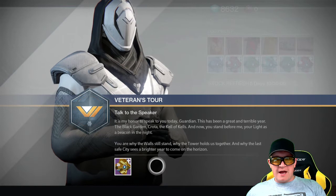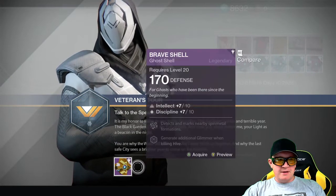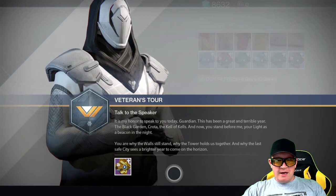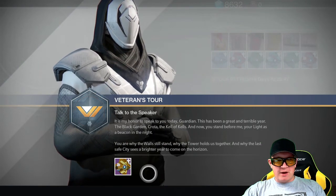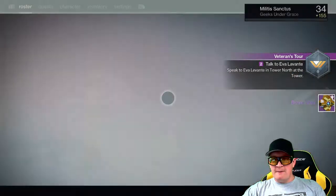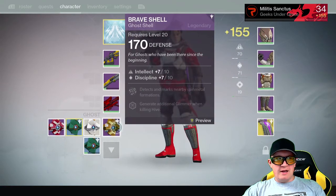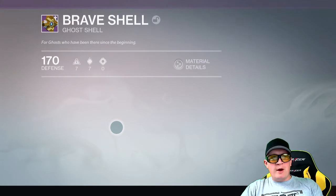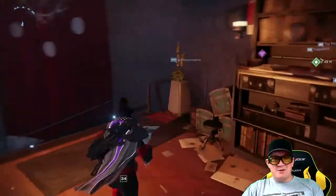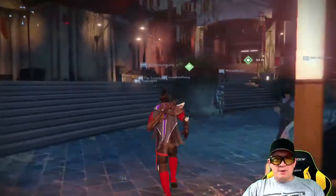'You are why the walls still stand, why the tower holds us together, and why the last safe city sees a brighter year to come on the horizon.' And we got a new shell with 170 defense. You can actually upgrade and get skills and abilities from the ghost shell. Ghost shell — Ghost in the Shell? No. Ghost shell. Alright, let's see who we need to go talk to now.